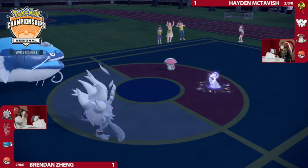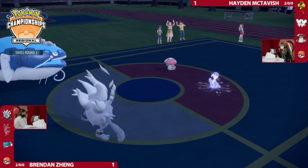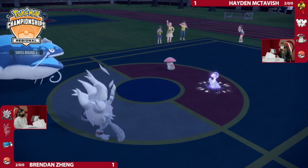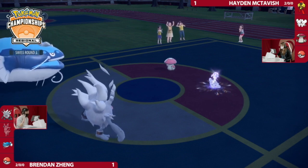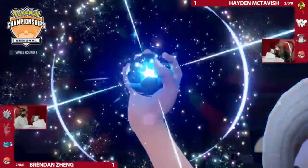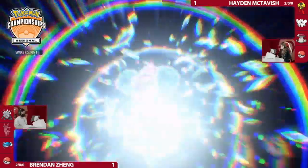It's a question of whether Amoonguss survives. You could Protect it or switch it out. Because if Amoonguss faints, Dondozo just sweeps very cleanly like it did in the previous game — especially because the Tera was already committed to Maushold, so Amoonguss can't go for a defensive Tera either. It's really got to worry about that potential Terra Blast. Still, if you're Brendan, you target down that slot — either knock out Maushold or Hayden doesn't have Protect available.